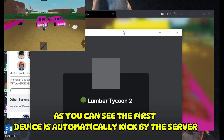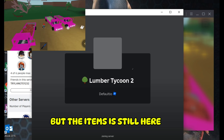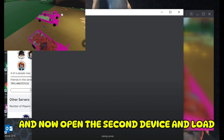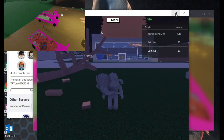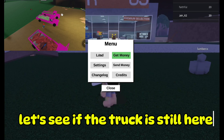Automatically kicked by the server, but the items are still here. Now open the second device and load. Let's see if the truck is still here.